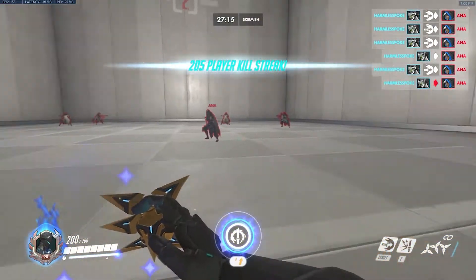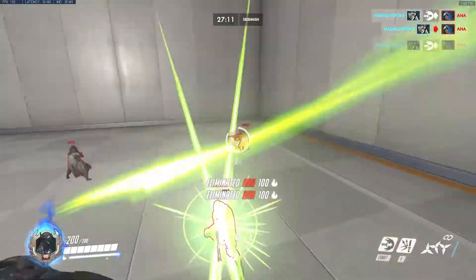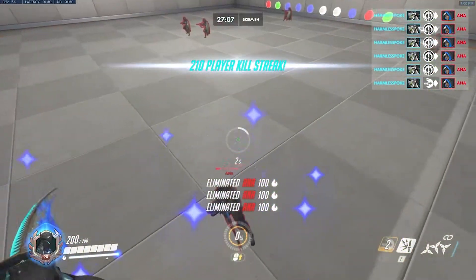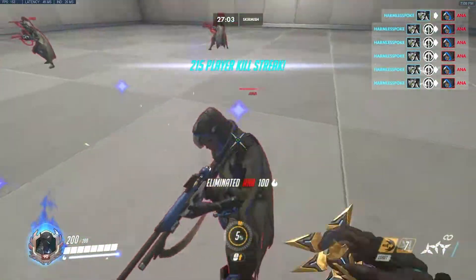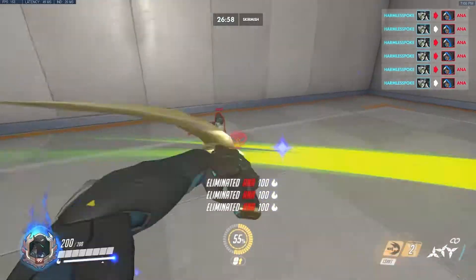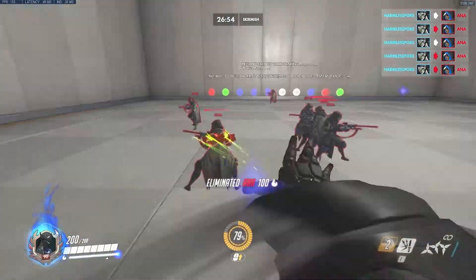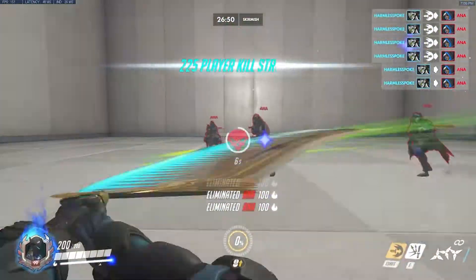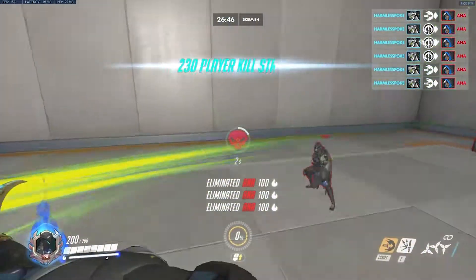Now let's go over a few dash techniques. First, flick dashing — the most common and useful of the bunch. It takes a lot of experience to become extremely accurate, but it's well worth it due to its flexibility. You can use it to bait your enemies by faking a target choice and then going for someone else really fast, chaining kills gets easier due to speed and unpredictability, or you can abuse how big the hitbox is by getting very close to someone and dashing away instead of through them, increasing your mobility options and even survivability.